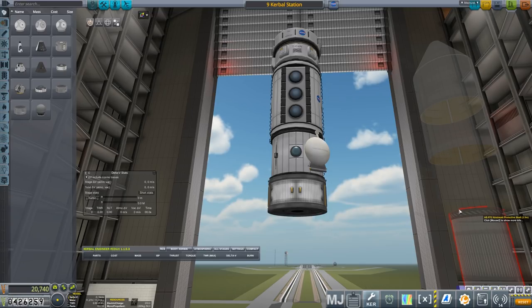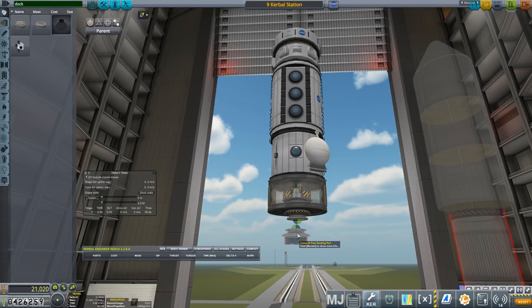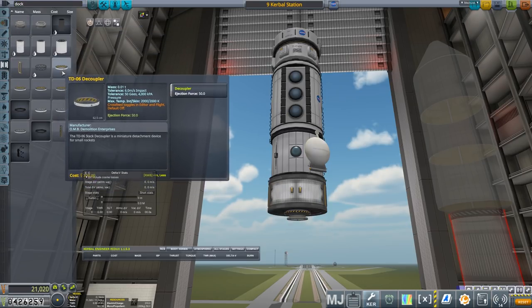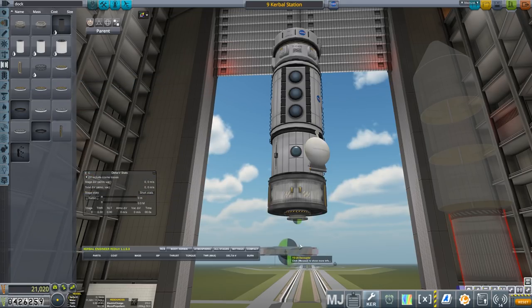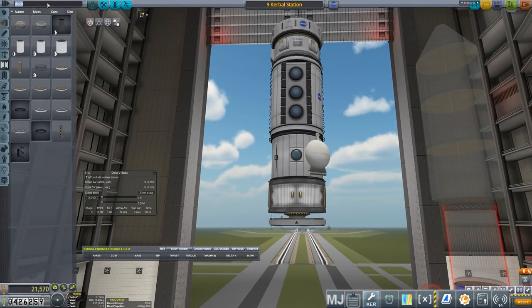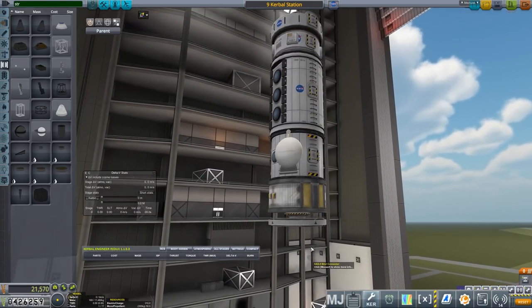Might be worthwhile adding a docking port, but if we do so we're going to have to put struts — there's just no two ways about it. So: docking port — oops, wrong way — there we go, docking port. And we can just get away with the separator, I think. Two and a half separator. And then the whole thing is going to have to be strutted, because that is not going to be anywhere near rigid enough for this sort of setup.